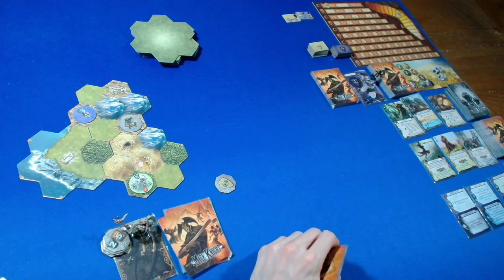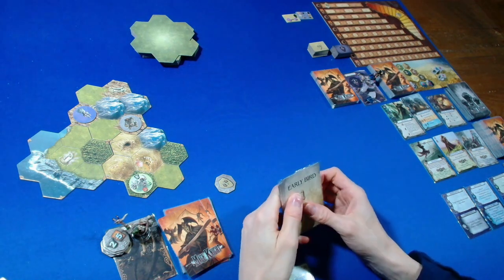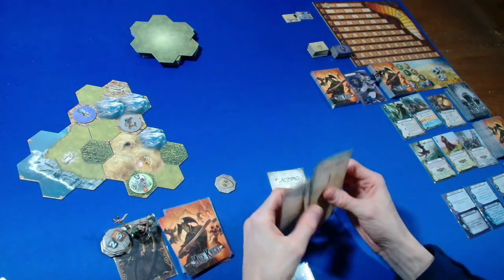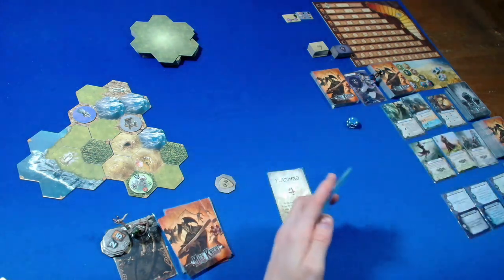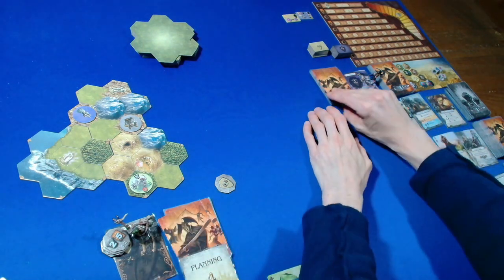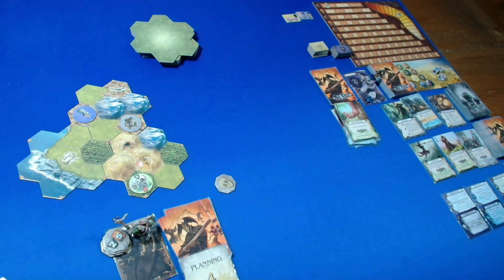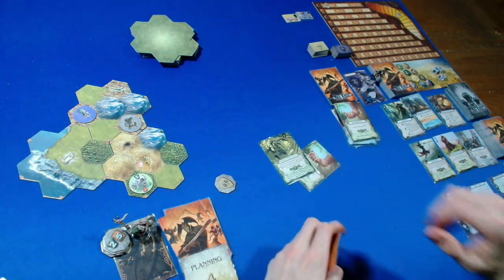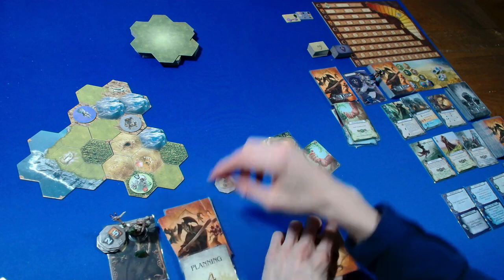I'm thinking we go towards the mage tower, see what's in there, and then maybe take it. If we don't like what's in there we can go up towards the keep. I'll need Planning to increase the hand size limit. The dummy player rethinks — that's gone — and they go first: one, two, three. It's a blue, they get one more. I'm going to play Savage Harvesting for move, discarding Tranquility to get a green.